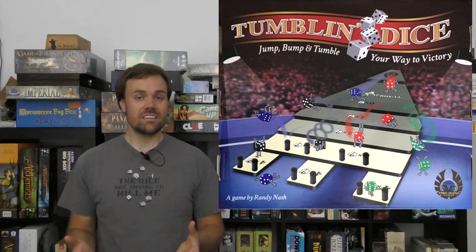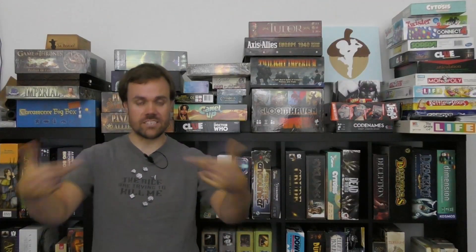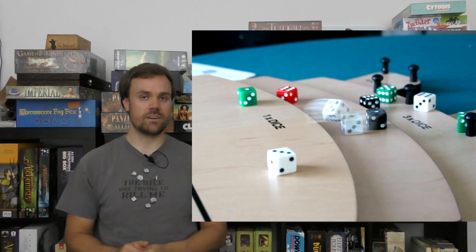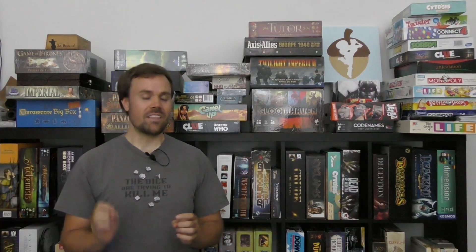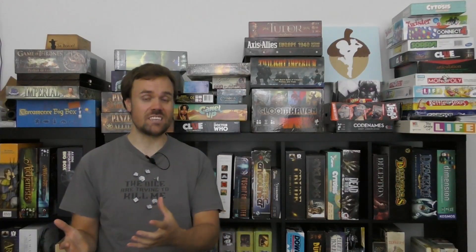At number 9, I've got Tumbling Dice. This is a combination dexterity game slash a little bit of luck, Yahtzee-style, where you're pushing dice down like stair steps and trying to get them to land as close to the edge as possible so you get the most points depending on what face is pointed up. You really can't control where they go, but it's mostly like shuffleboard — you're just trying to get them just right. I love the dexterity aspect, but it's so low because there's really no mitigation for rolling a one versus a six and getting four points versus 24 points. But it's still a wonderful little game — Tumbling Dice, my number 9.